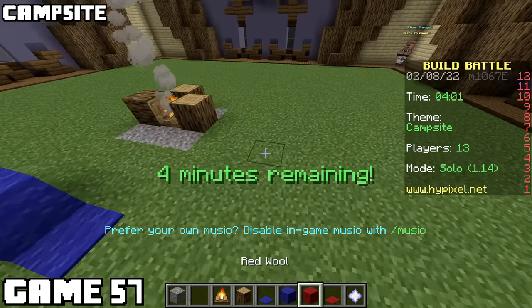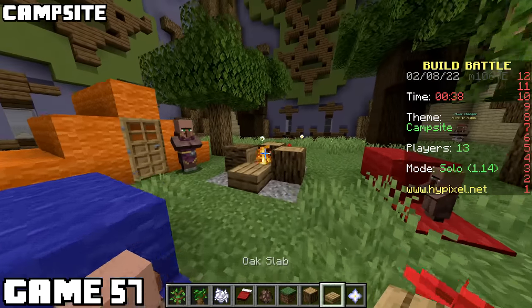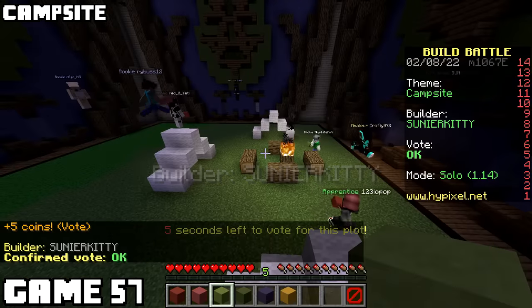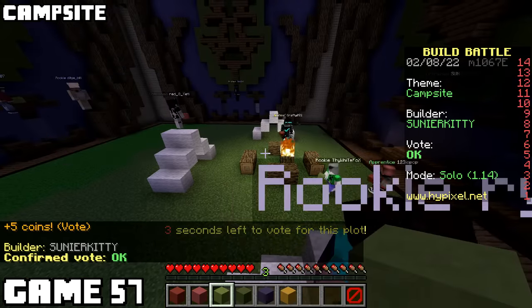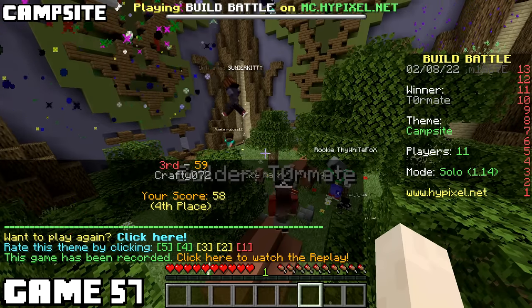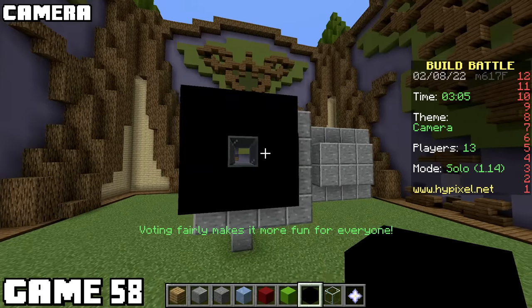Game fifty-seven was campsite, and I really had no idea how to make it magnificent. I did what I thought everyone else was going to do: some tents, villagers, trees, normal campsite stuff. Just as I thought, everyone's campsite looked the same. It was a twelve-way tie for first. Game fifty-eight, I've got to make a camera, and I went with a video camera - it had a leather strap, working viewfinder, and a scene preview. Though from the front it looked a little funky. I came in nearly last, which I do not think I deserved.